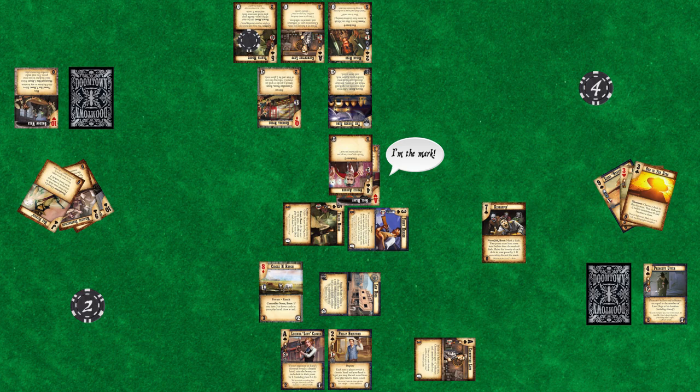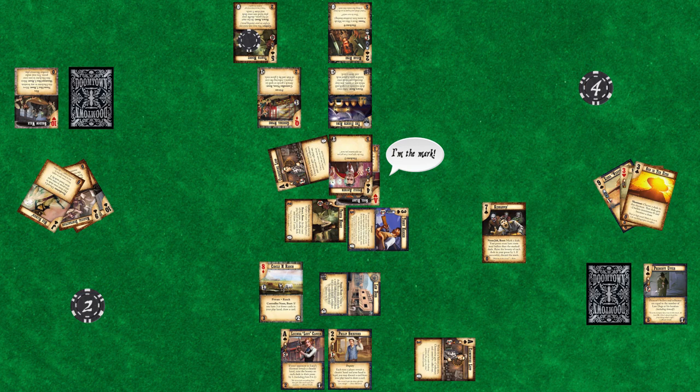Once the leader has declared who's joining their posse, the mark's controller can also form a posse. The mark can only use dudes at or adjacent to the mark's location. These dudes must boot to join the posse unless they are already at the mark's location. Dudes at the same location as the mark can join even if booted. The members of the posse are formed sequentially following the same rules as the leader. Note that unlike a callout, the mark does not necessarily have to join the posse. Players cannot form a posse containing zero dudes. After the leader creates a posse, if the mark cannot or chooses not to create a legal posse, the job automatically succeeds. If both the leader's posse and an opposing posse are at the location of the mark, a shootout starts.